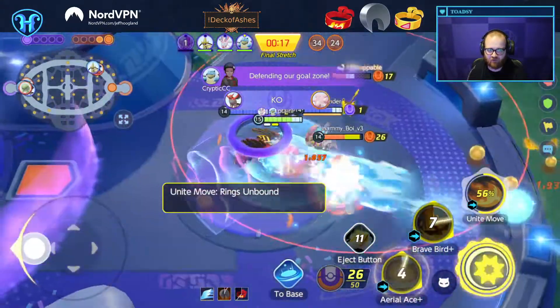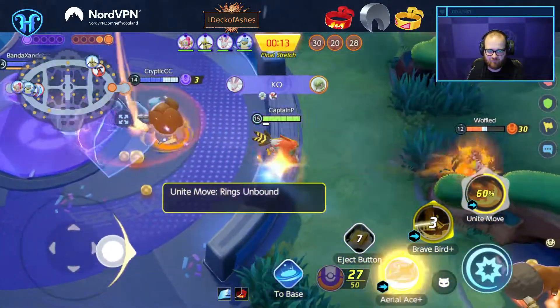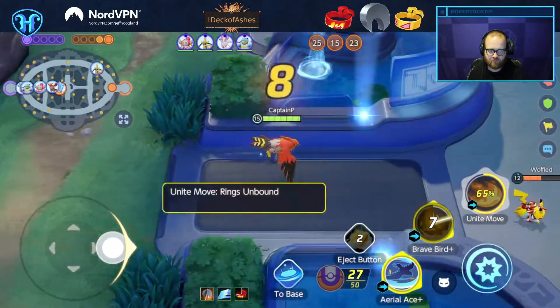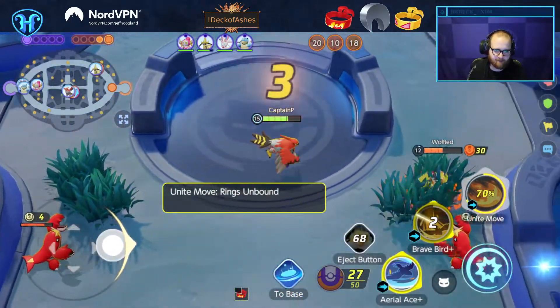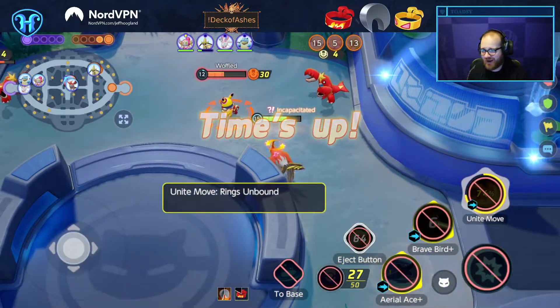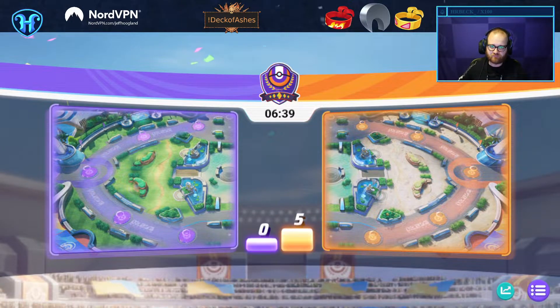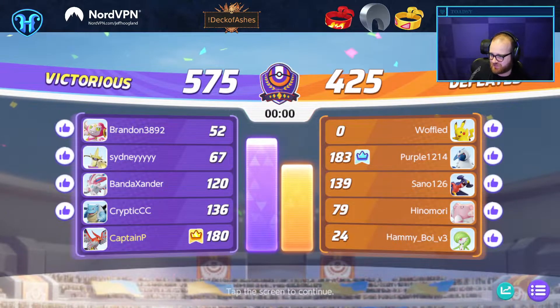Hey look, it's Gardevoir's Unite move. I should have had that extra knockout. Yeah, there's a UI bug with Hoopa's Unite in the mobile client — that was happening to Assassin Dave while he was streaming the other day too. I did in fact see the giant text up on the screen.